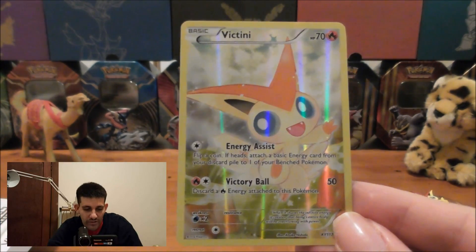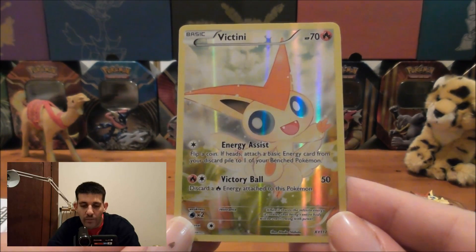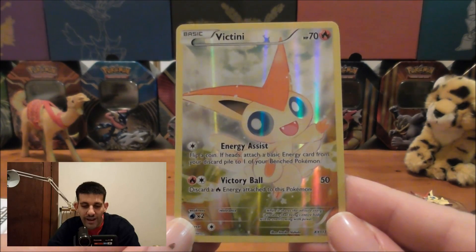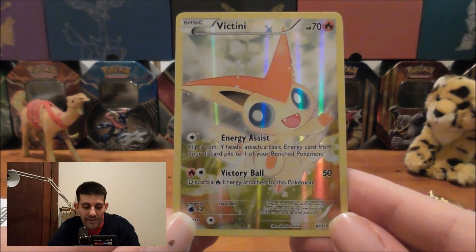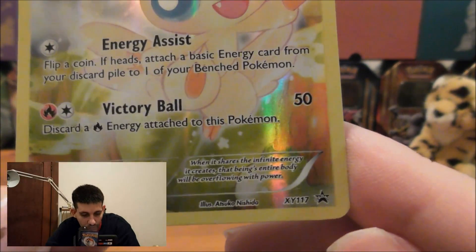It's got Energy Assist — flip a coin, and if heads, attach a basic energy card from the discard pile to one of your benched Pokemon. Then for a Fire and a Colorless energy, Victory Ball does 50 damage. Discard a Fire energy attached to this Pokemon. The card number is XY117.